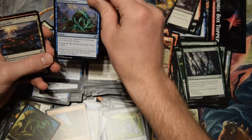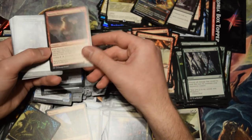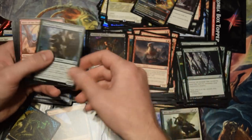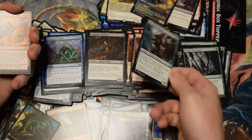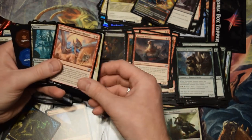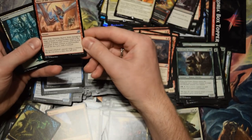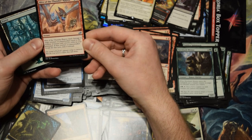Oh, this says all creatures your opponents control — I didn't realize that. That's better than I thought it was. Lots of First Strike in this set. I am so good at remembering Magic cards. Another Lava Brink Venturer — what does this card do? You're playing, you can live your instants and sorceries in your graveyard. That's another card I hadn't read until right now.